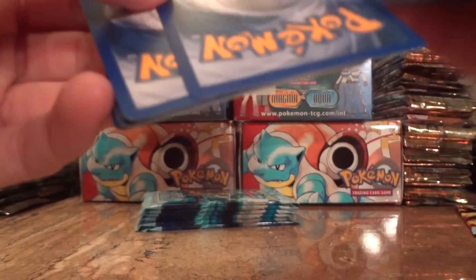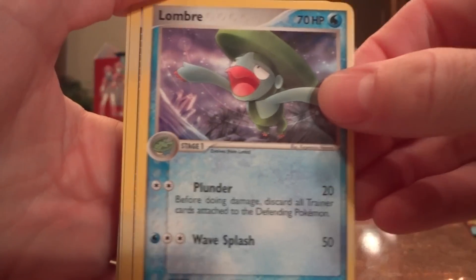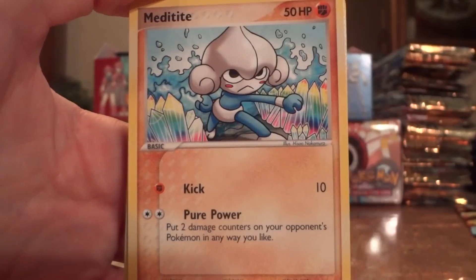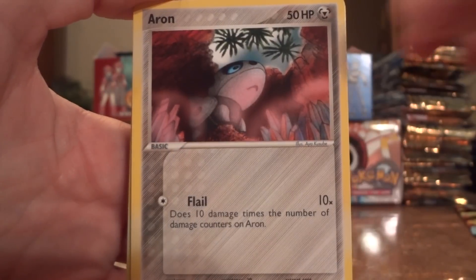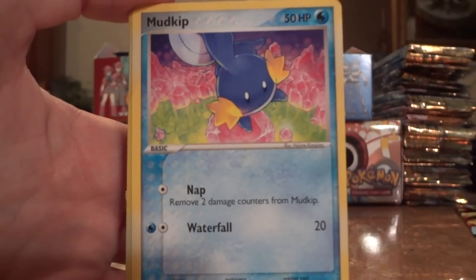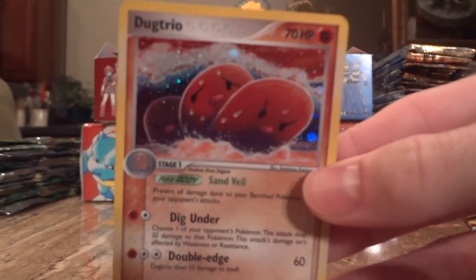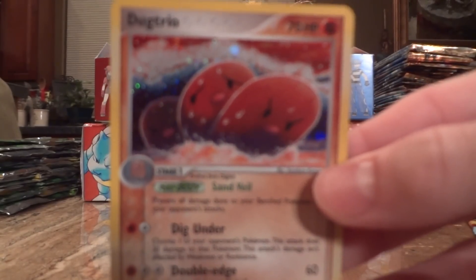There we go. Lombre, Sealeo's Network, Meditite, Aron, Squirtle, Charmander, Mudkip, Dual Ball, and a Dugtrio Holo — similar to the one that they have in Unseen Forces.